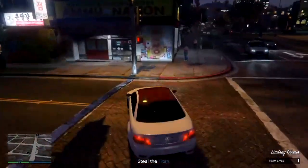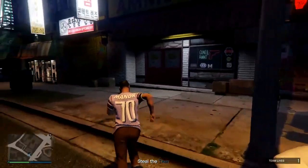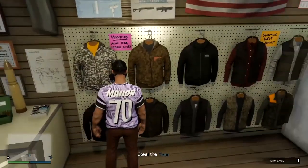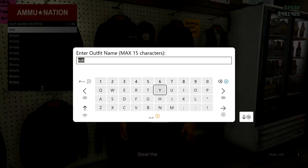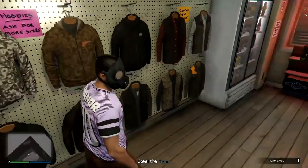Once you've made it to the gun store, walk straight inside, go to the tops, and save over the outfit again. Now put up your phone and exit the job.